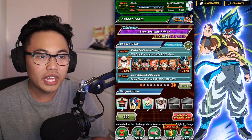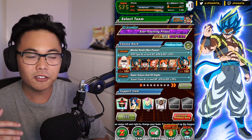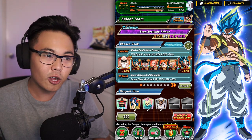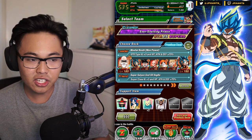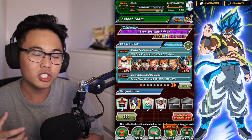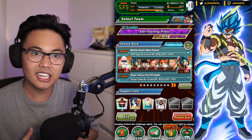We have the friend LR Vegeto and our own LR Vegeto. You can obviously swap that out for maybe Super Saiyan 4 Goku or LR Broly — you have a lot of options for an STR friend leader. I'm bringing Master Roshi as a leader, but you can switch around LR Vegeto and Master Roshi. Master Roshi as the leader provides a little more diversity in the STR leads, as you can bring extreme STR leaders if you'd like.